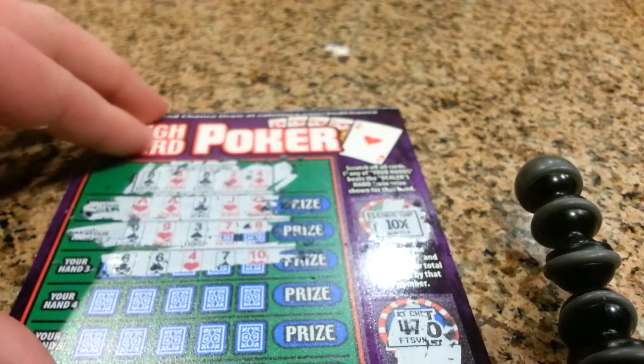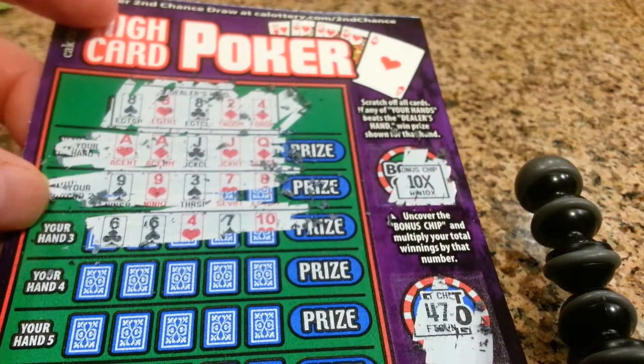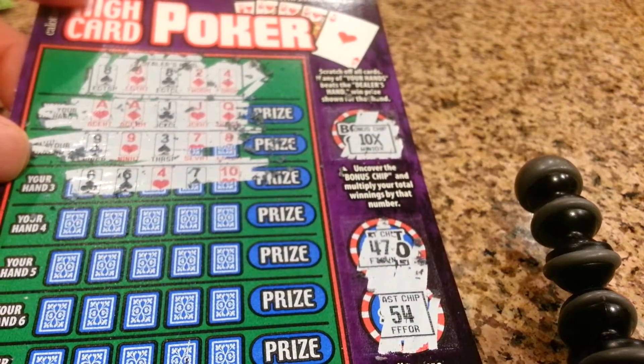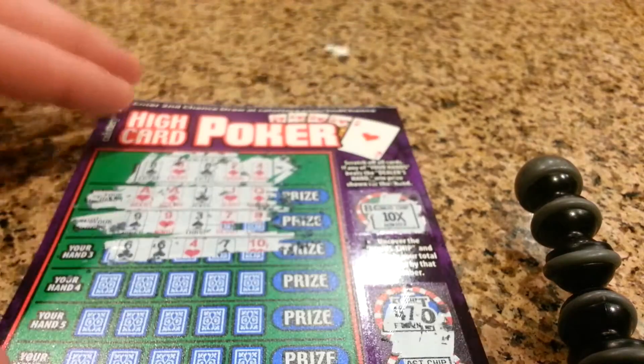There's a 6, 6, 4, 7, 10 — I don't think that's anything. And the aces are high, so I think that would help out on this first hand that I have there.